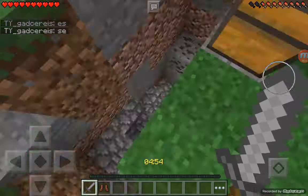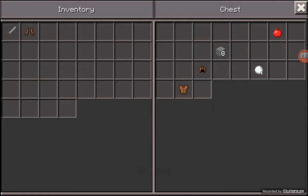Let's get this chest. Stone sword - that's pretty good. We got some leather boots, awesome. Let's get these other two chests.